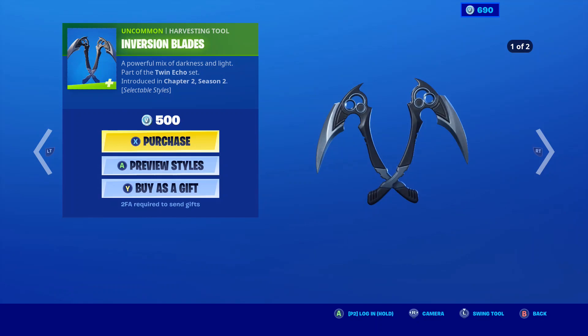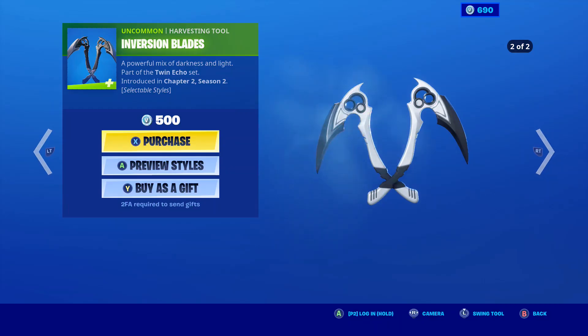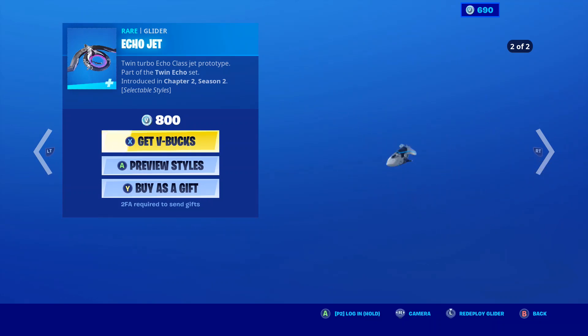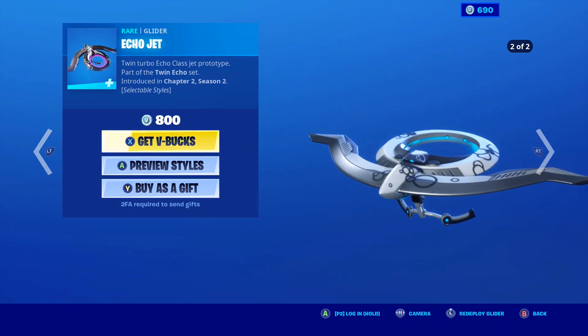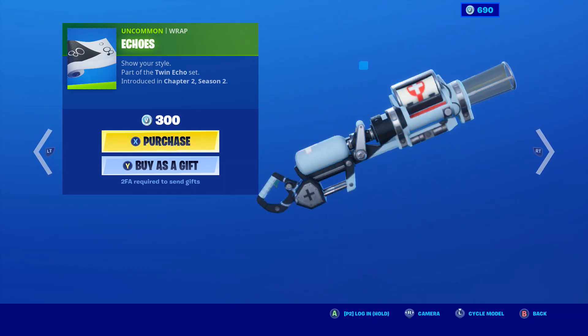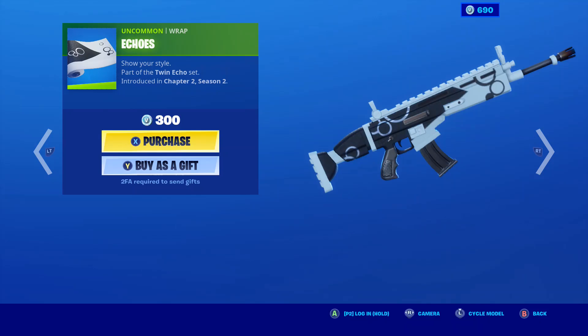Here's the Harvesting Tool. There you are. Here's the glider. It's going to do the edit style by itself, thankfully. So let's see what it does. There we go. Like I said, it just inverts it. But sadly, the Wrap does not have an invert edit style. But that would be pretty cool. Very great Wrap though.